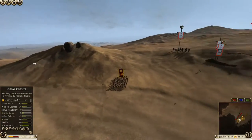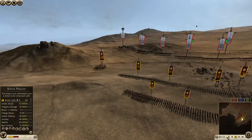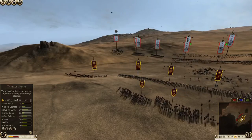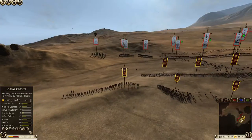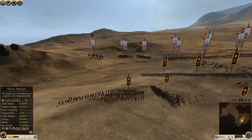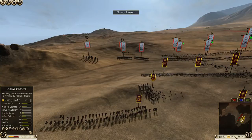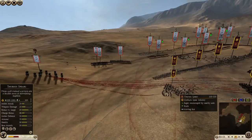Another role which the Thurio's Spears excel in is stopping elephants and chariots. There are a few points to keep in mind when trying to stop elephants and chariots. It's really nice to be able to throw javelins at them with the Thurio's Spears; however, when they have fire at will on and they are throwing javelins, they aren't braced. So the lack of bracing will mean that they can get run over a lot easier.